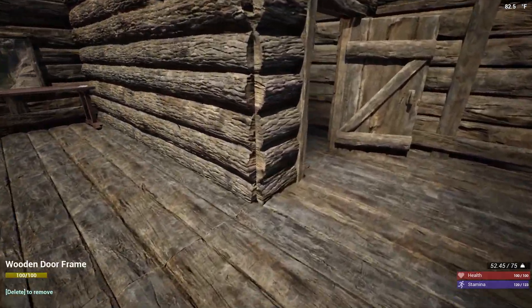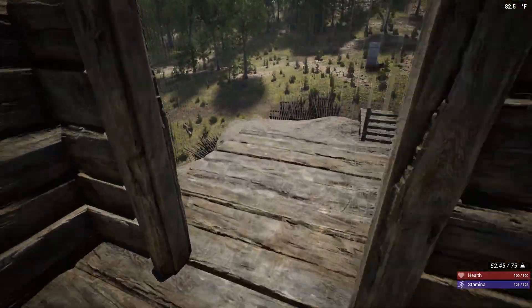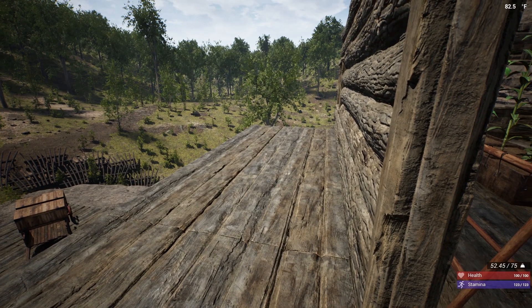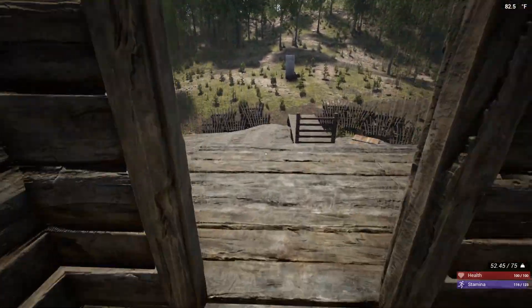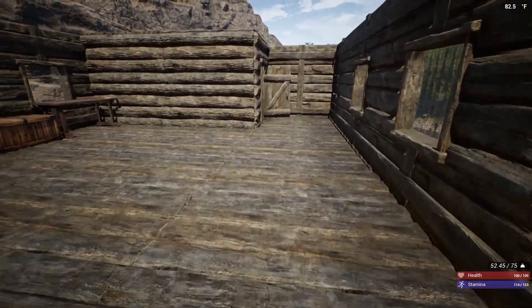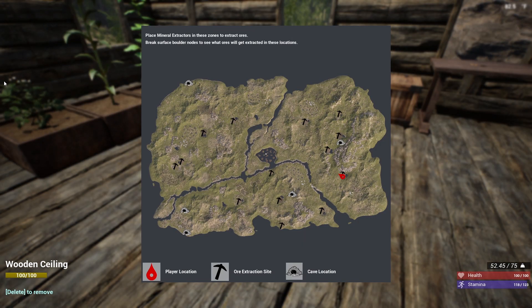Today we're actually going to be going to town because I want to check out the new zombie behavior. The zombies - I like calling them infected - will now be doing different things like running away if they get hurt. We're going to check that out, plus I still need two tech items: lights and the chemistry station.